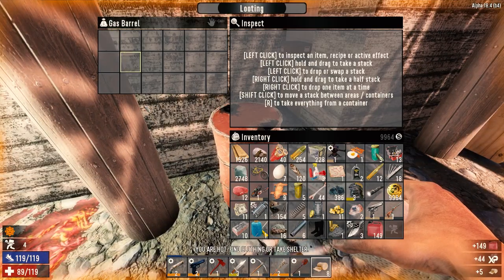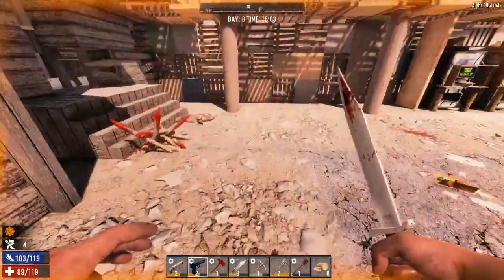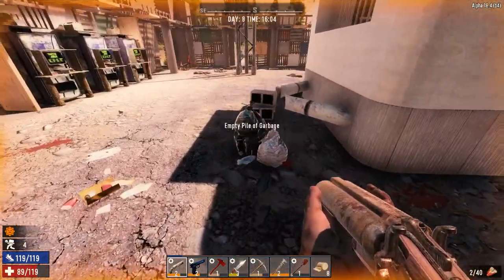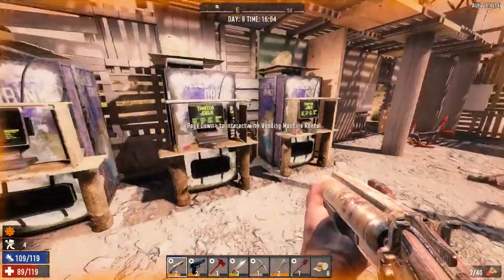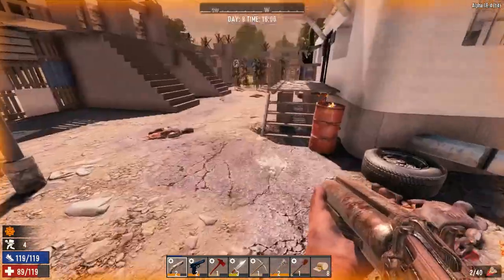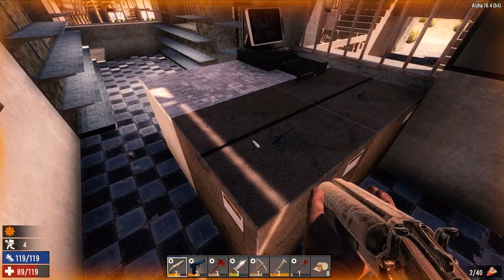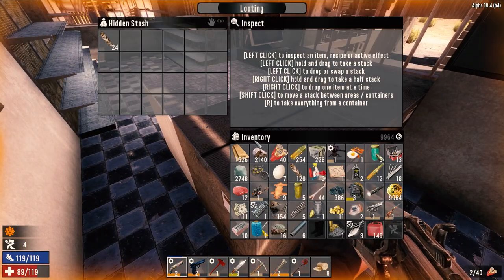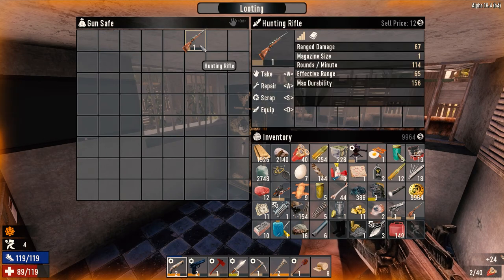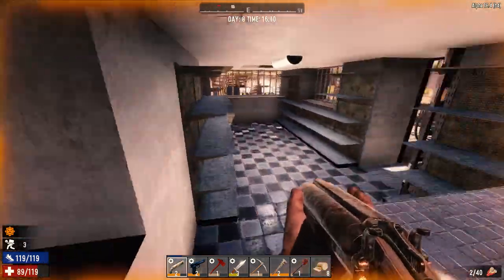Got some fuel - can't say no to that. A couple of working things in this place. We do have a forge though. Just feathers we left behind - let's grab those. We can scrap both of these rifles. Alright, let's go.